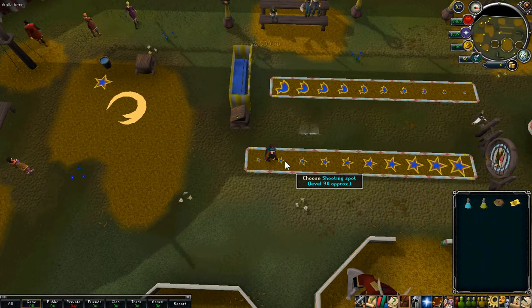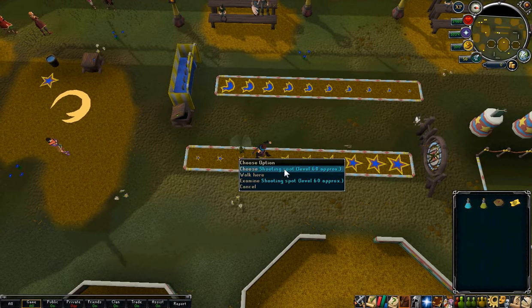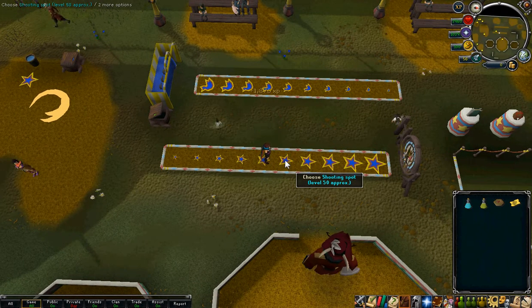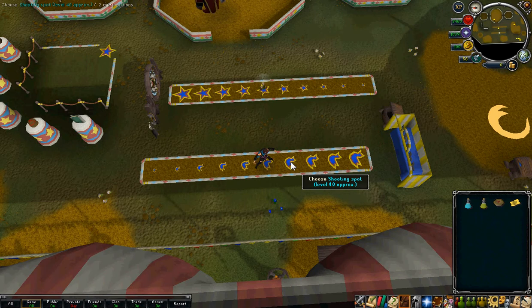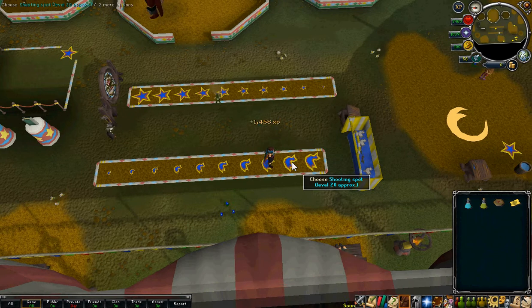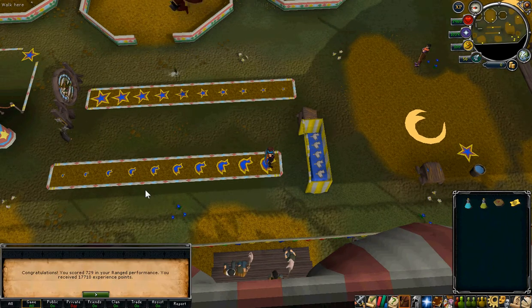We're going to just move up to the left, up the stars. When you get to the one where it won't let you do it, go straight across to the ducks and continue up the way. Don't worry if you fail. And even if you don't have level 99, you should still do them. I got 17k XP.